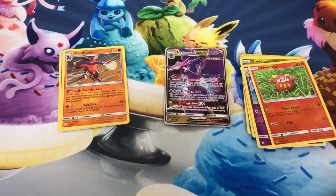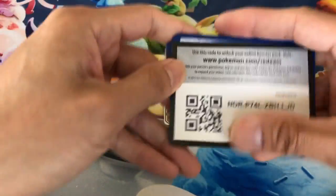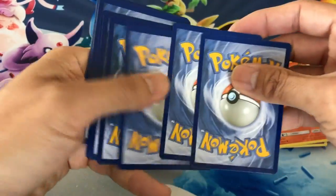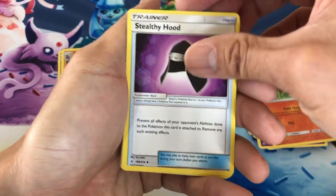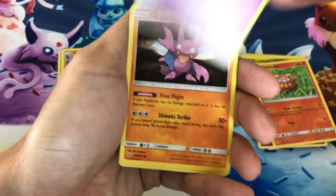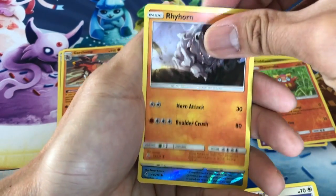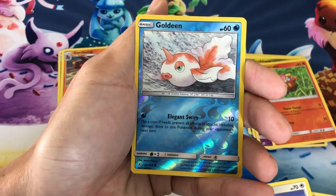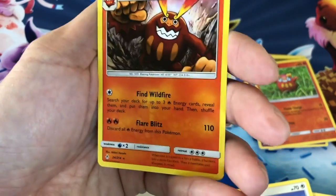Here we go, one last pack of Unbroken Bonds — prayers everyone, I need prayers. Any secret rare will do, I will take it. And there is the code. Last pack of Unbroken Bonds: Leaf Energy, Tyrogue, Stealthy Hood, Chatot, Gastly, Gligar, Spritzee, Doduo, Rhyhorn, Goldeen reverse holo, and the last card is a Darmanitan non-holo.